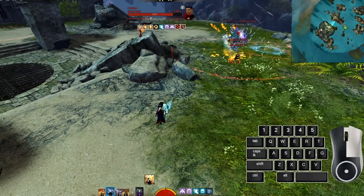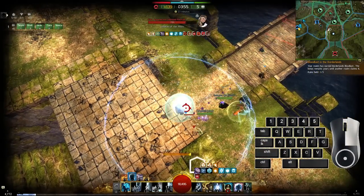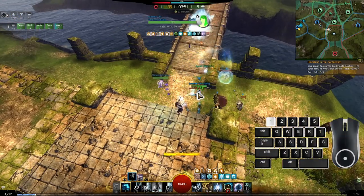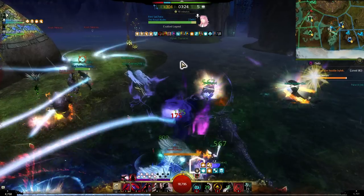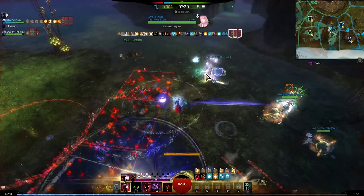There are also keybinds to target the nearest enemy or even ally, but because targeting allies isn't really necessary most of the time as a support — since most support skills use proximity rather than targeting — you won't need this. Left clicking in open space to detarget can be a bit hard when your screen is filled with targets you could accidentally click on.